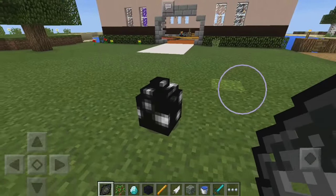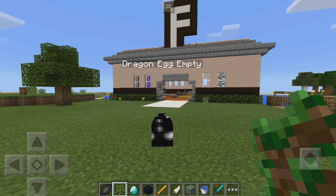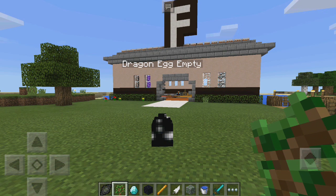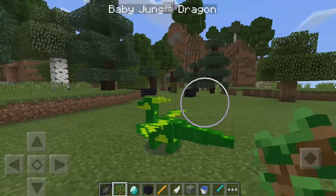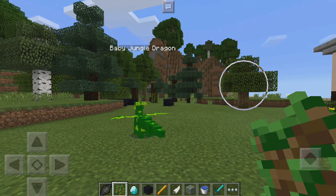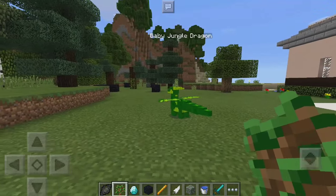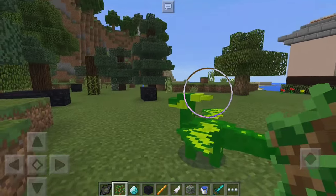With the empty egg, you just tap on the ground anywhere you want and as you can see we get a cool little model. With those items I listed, it has to be those specific items — you can't use something like a golden block because that just won't work. So with the oak sapling we're just going to tap it and there we go. As you can see, it didn't take that long — sometimes it takes a few seconds, sometimes it's instant. We now have a baby jungle dragon.